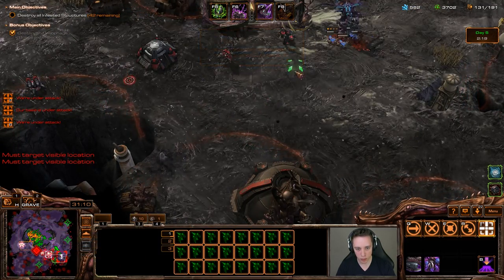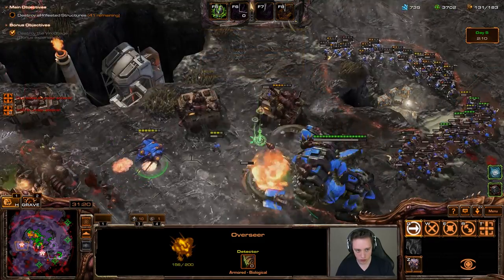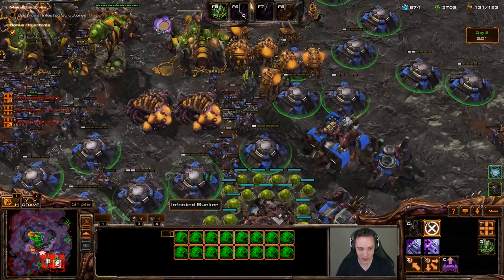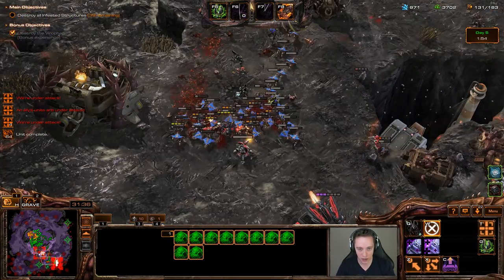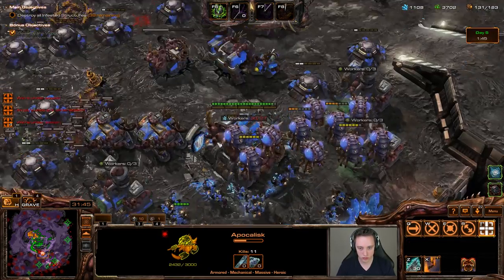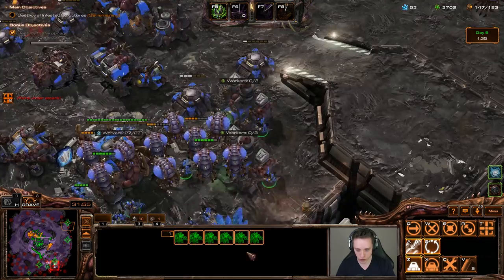I spawned my Apocalypse in here as well. I don't know if the infested are that helpful here — they seem powerful, but they don't do nearly as much work as I thought because of the blizzards. The blizzards just take them down very easily. Time for some more bunkers.